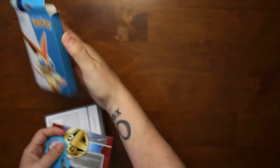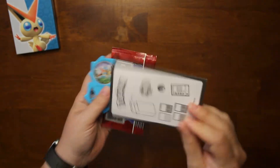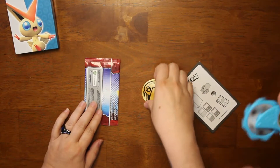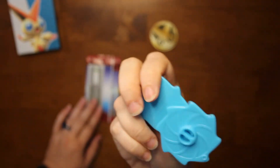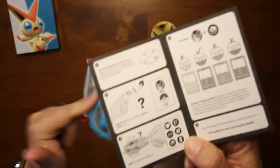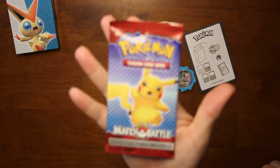Okay, so we've got everything out of the box — this is what all came in it. There's a little damage counter, it's plastic, and then there's a little card made of cardboard. And there's the counter. It shows you how to play. And this is what the pack looks like.